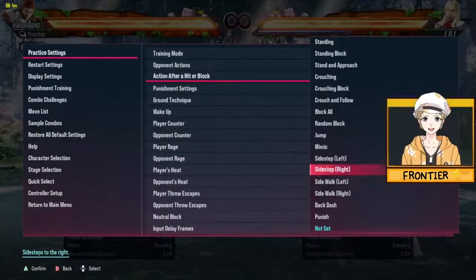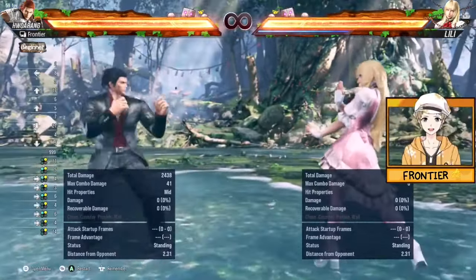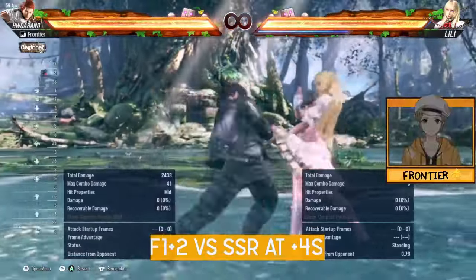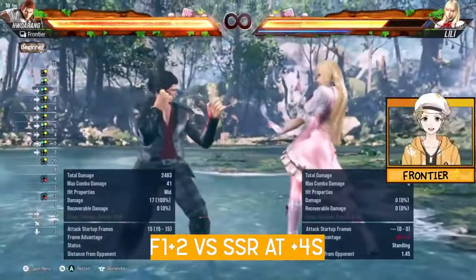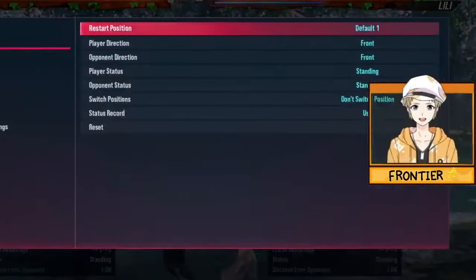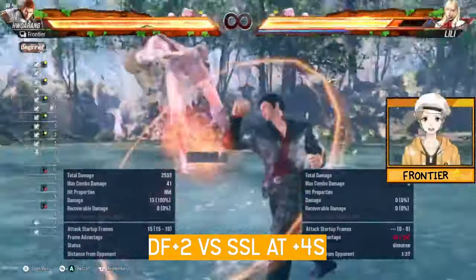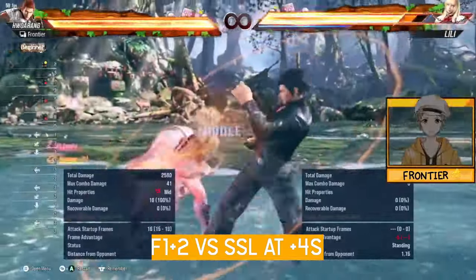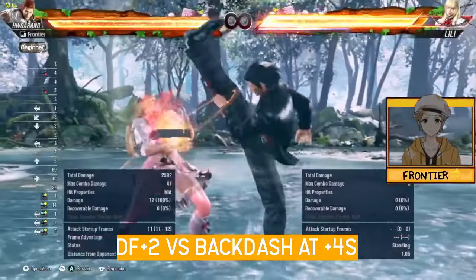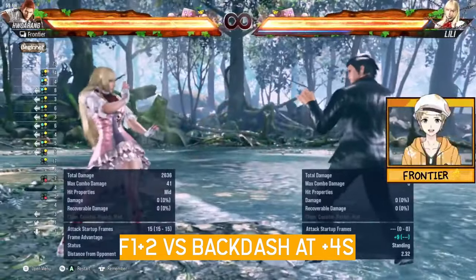Moving to plus 4 with force crouch: when the opponent gets force crouch, it's harder for them to step towards the side they're not forced to. If they're on player 2, they'll usually be stepping towards the right, and F1+2 will always have your back where DF+2 wouldn't. Swap it, and it's a different story — DF+2 covers and F1+2 doesn't. Against backdash, DF+2 continues to not be in action while F1+2 is.